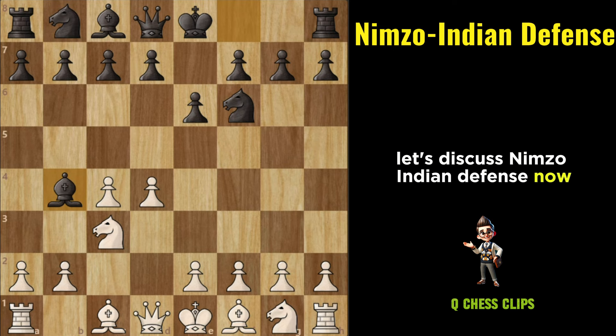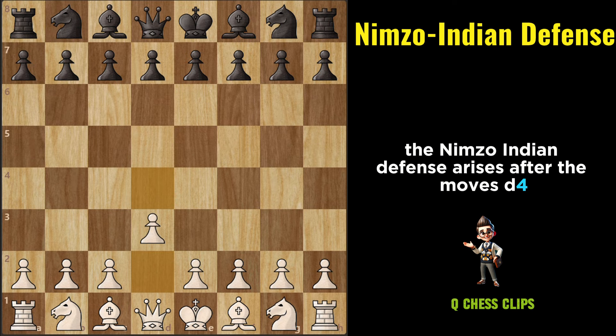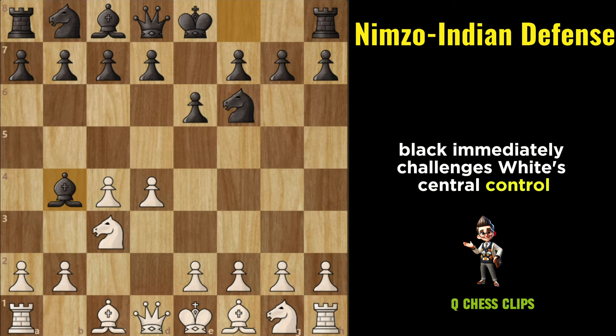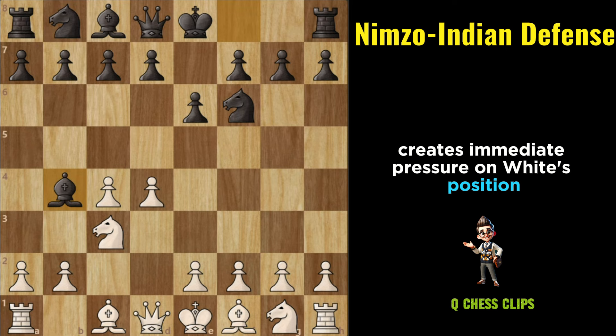Nimzo-Indian Defense: The Nimzo-Indian Defense arises after the moves D4, Nf6, C4, E6, Nc3, Bb4. In the Nimzo-Indian Defense, Black immediately challenges White's central control by pinning the knight on C3 with the move Bb4. This move creates immediate pressure on White's position and sets the stage for dynamic and strategic play.